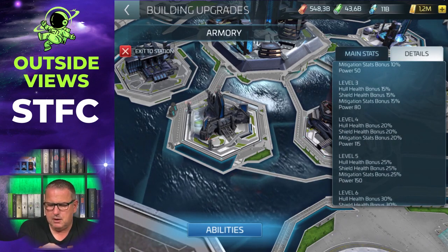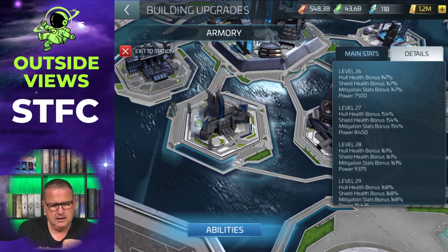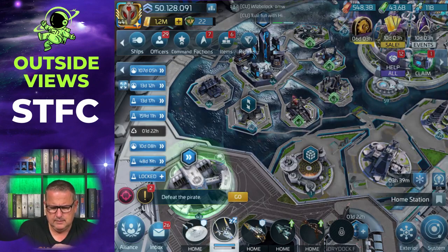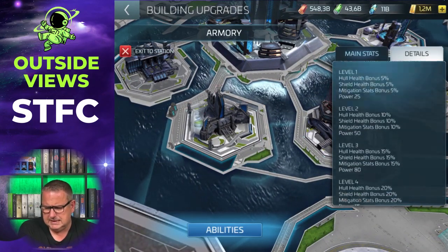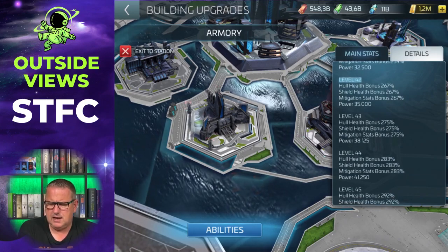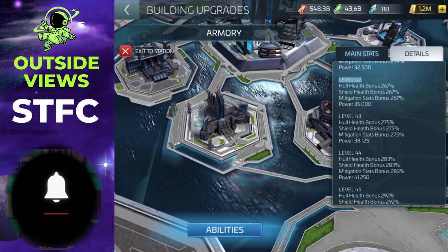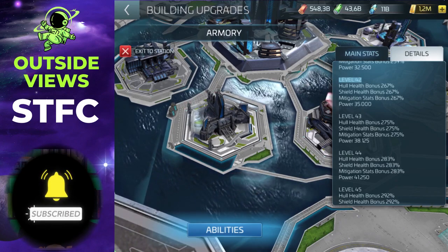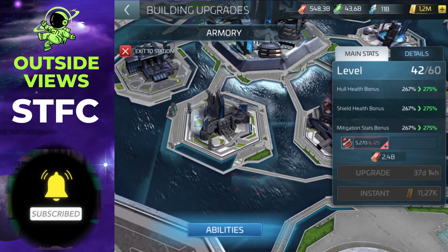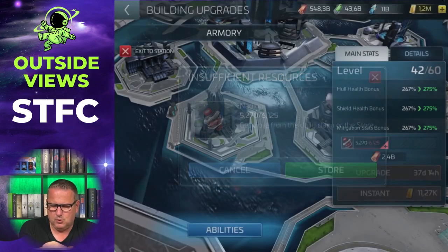The bonuses the Armory brings depend on the level of the Armory, and they go up quite high. I'm level 42, and when we look at level 42 with the Armory, you get a Hull Health Bonus of 267%, the same with the Shield Health Bonus and the Mitigation Stats Bonus. You also get power when you upgrade it for building events. To upgrade it you need Nadion supplies, and the requirement gets more and more as you upgrade.